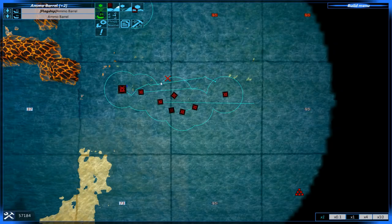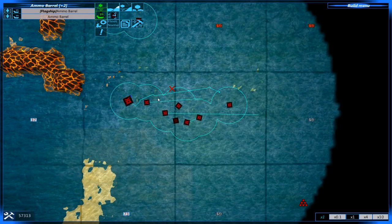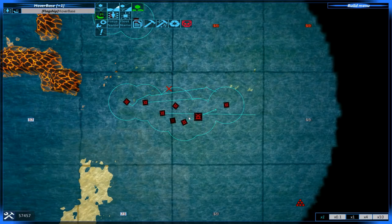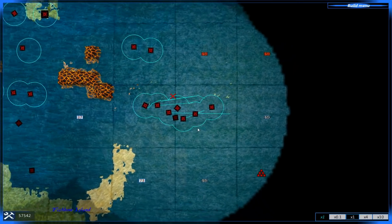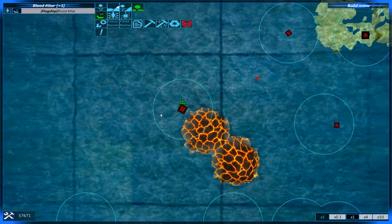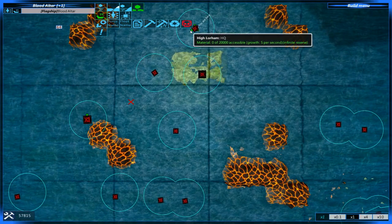We have both of the ammo barrels, which are pretty good for their cost. They won't hold up against any of the enemy vehicles, but they will be able to do quite a bit of damage before they die, and then of course we do have our two hover tanks. I think we have probably just about enough to make one more attack. Am I not harvesting from here? Really? Blood altar, move a tiny bit towards the north. There you go, one more resource zone for us. That would be pretty darn helpful, thank you.